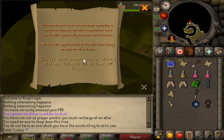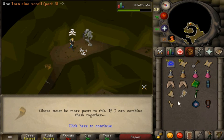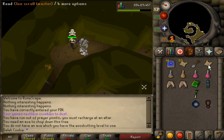For the fairy ring clue type XYZ A B C D, go to fairy ring XYZ, then walk A steps north, B steps east, C steps south, D steps west. Really easy.